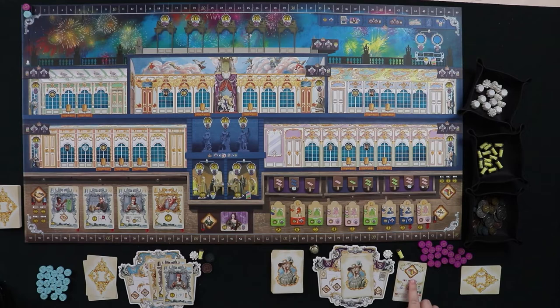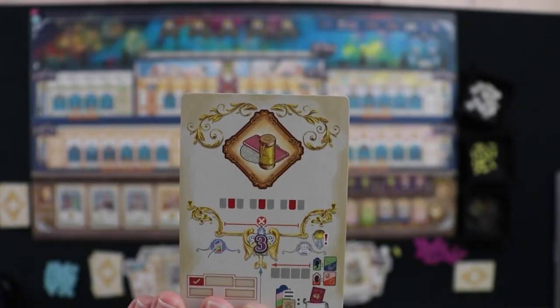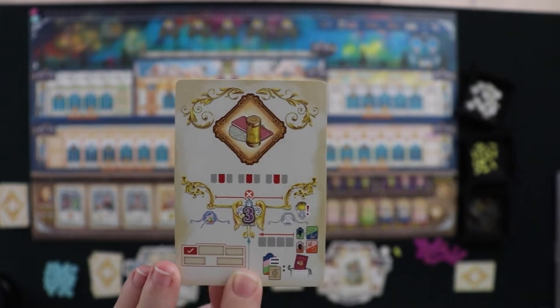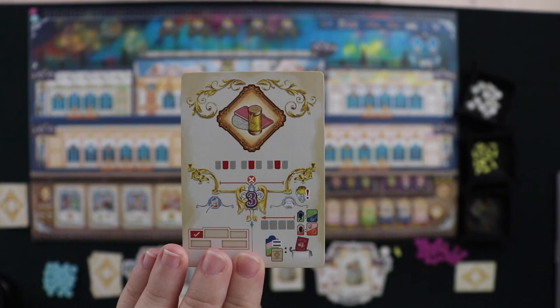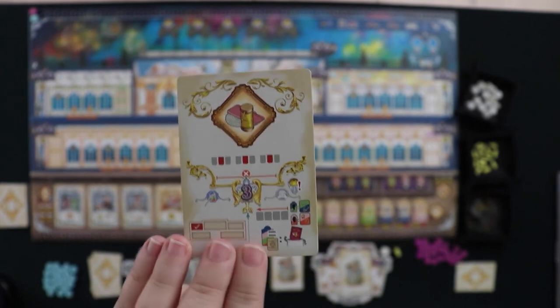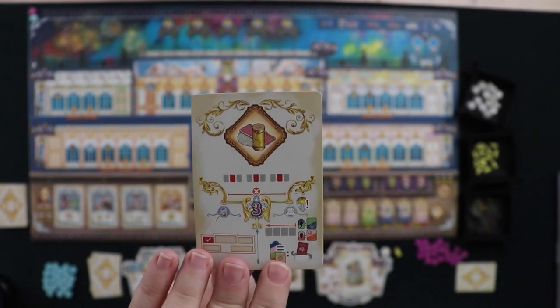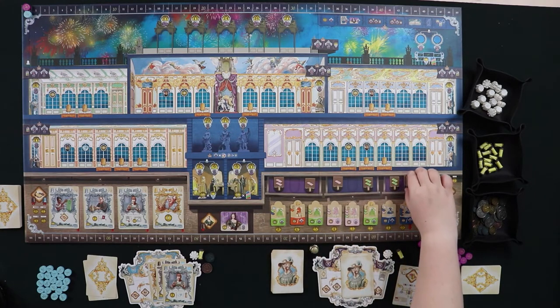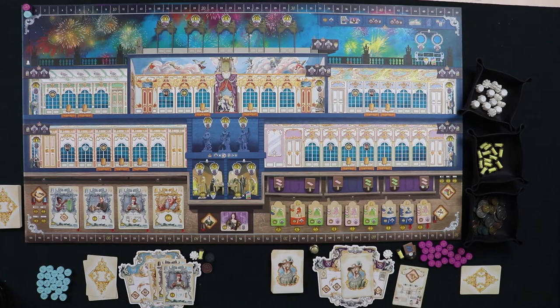Madame du Barry flips her first card. The symbol tells us she's going to take a resource — specifically the middle one from each drawer. When placing a dress you draw a card from her deck to show where. For every two resources she has at the end of the game, she gets a prestige point — a way she can snake extra prestige. Also, if Madame du Barry can't take an action, she just gets three prestige points instead.